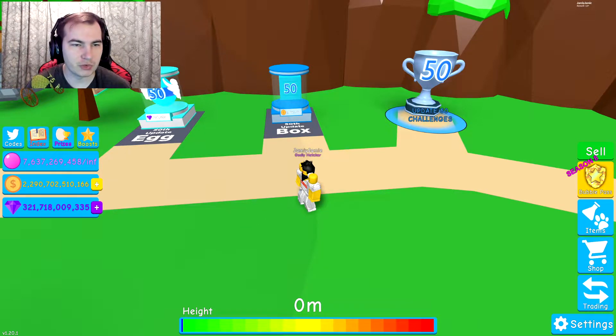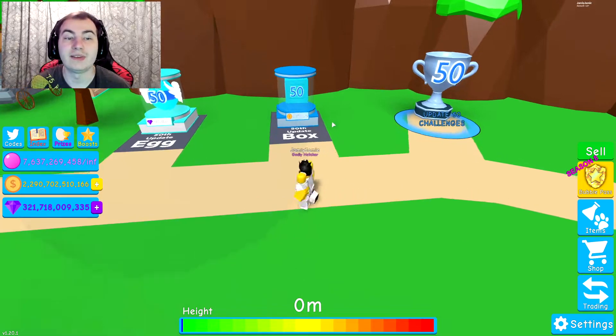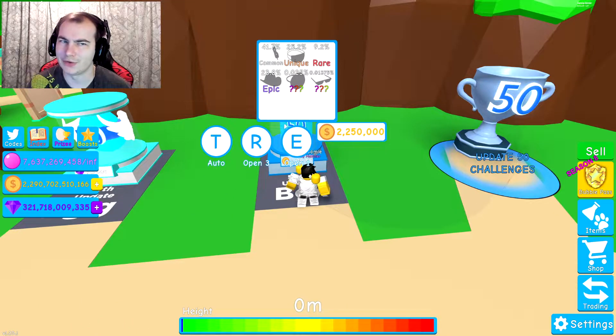So really quick, just to tell you what they have in this new update — I'm actually going to go to the Discord, I think it probably tells me a little bit better. So where is the Discord for Rumble Studios? There we are. In this update we have a new limited time event egg and a limited time event crate, which I'm actually really glad about because we haven't really had a hat crate for a while.